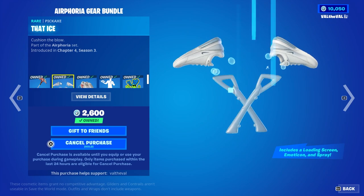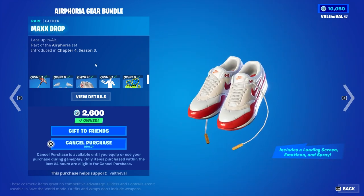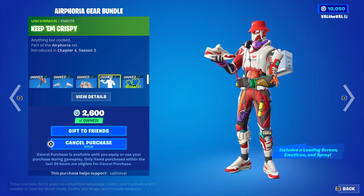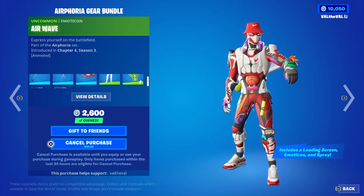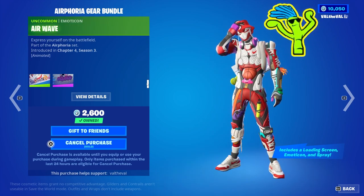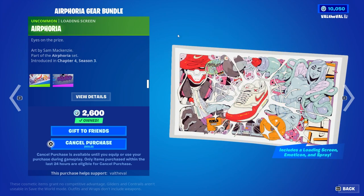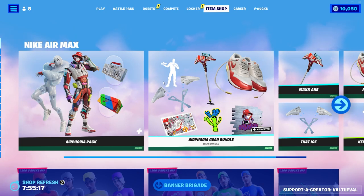In the Air Foria gear bundle we get a lot of different things: the Max Axe pickaxe, the Max Drop shoes glider that I can't wait to use in game, the Keep Them Crispy emote, an Airwave emoticon that I'm probably never going to use since no one uses emoticons really, the Max Volume spray, and the Air Foria loading screen.